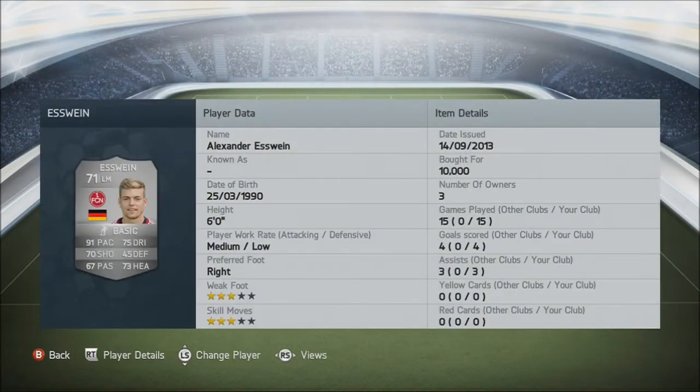At left mid, we have got Eswine, silver-rated 71. The standout stat has just got to be that 91 pace. He's 6'4" as well, so he's quite tall — probably was smaller than that in real life. Cost me 10,000 coins, but with the current market he's probably double that now. He seems like a good player, but only time will tell playing a lot more games with this squad.